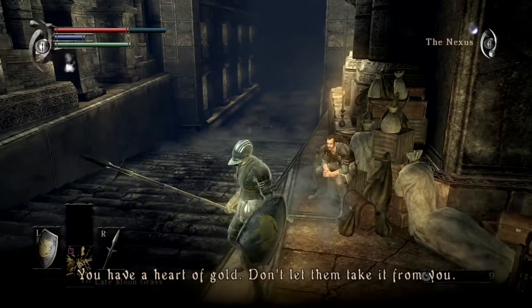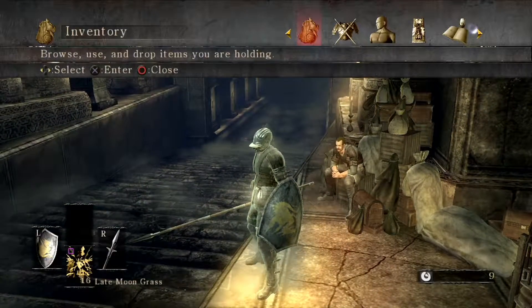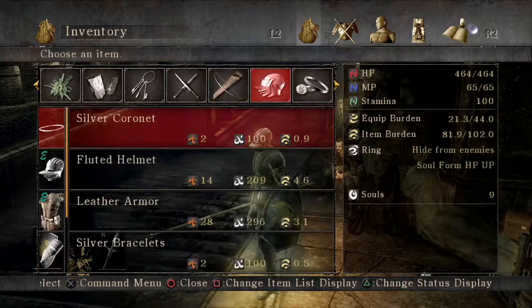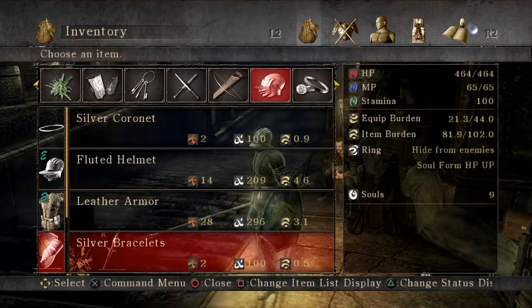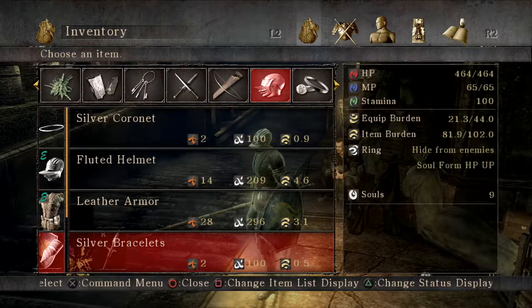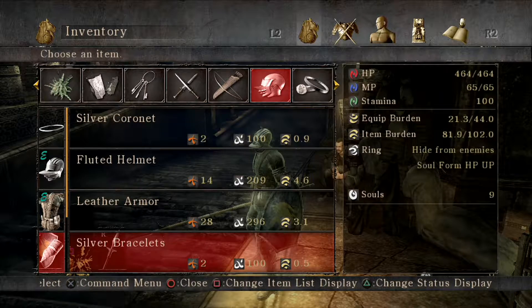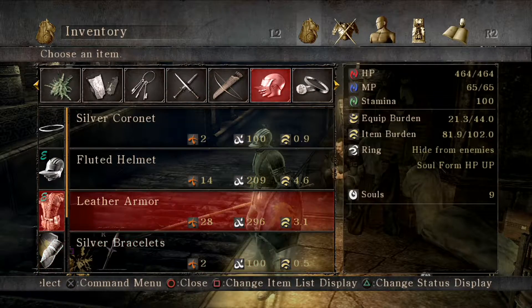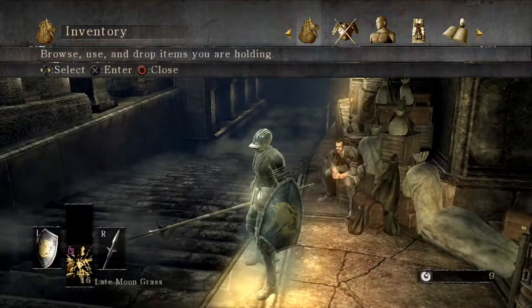The Brass Telescope is the item that gets you the Fragrant Ring, which regenerates your MP. I thought it was the Jade Hair Ornament, but it's the Brass Telescope. I'm probably not going to get it since I don't really need it, but if you have a magic character and need MP regeneration, bring that item along.